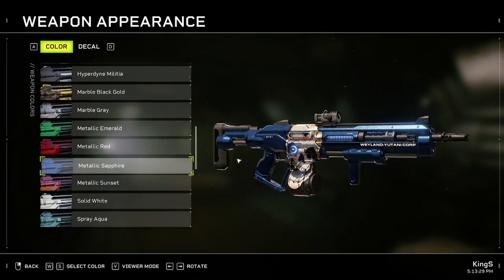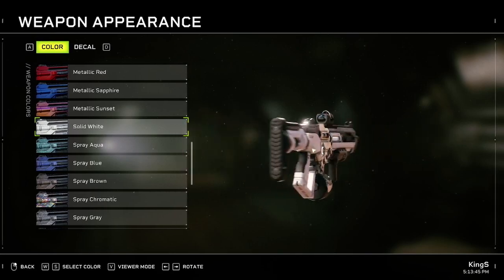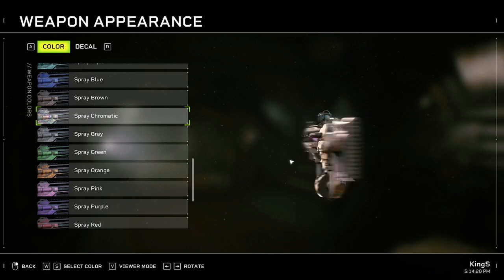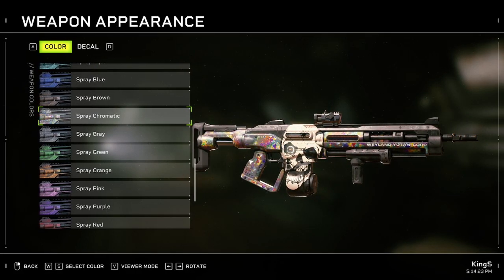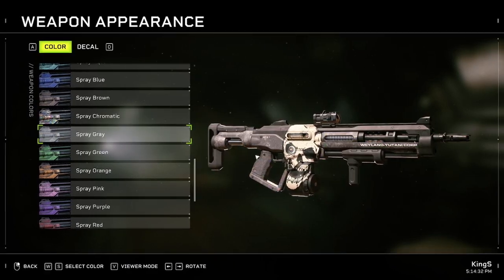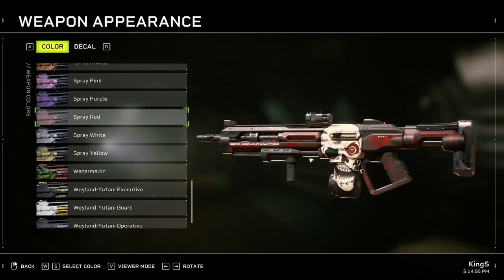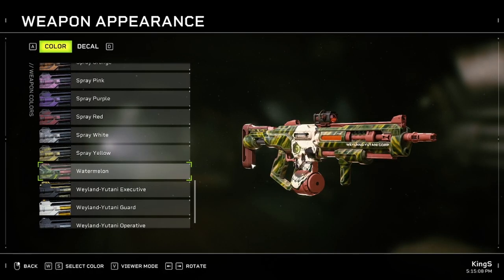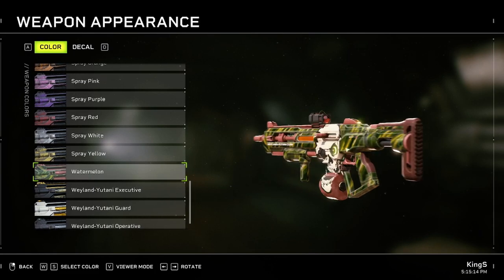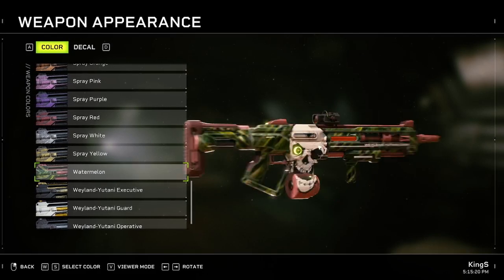Next one is Metallic Sunset - you can buy this from the NPC in the lobby. Then we have Solid White, Spray Aqua, Spray Blue, Spray Brown, Spray Chromatic - I think this is a drop from intense or possibly normal, I'm not really sure. Then we have Spray Gray, which is a default I think, Gray Green, Gray Orange, Gray Pink, Purple, Red Spray, White, Yellow, and a skin called Watermelon. I think you can get the Watermelon as a drop on intense mode - it's a really cool skin.